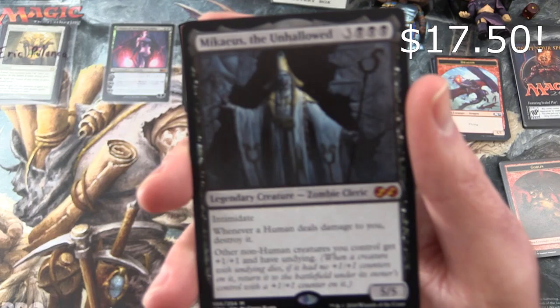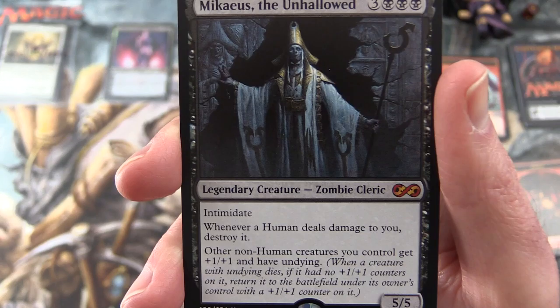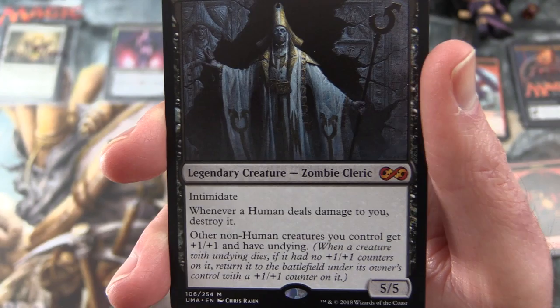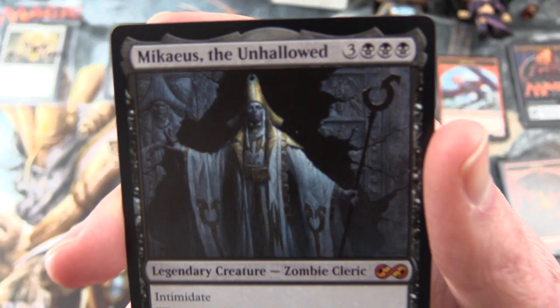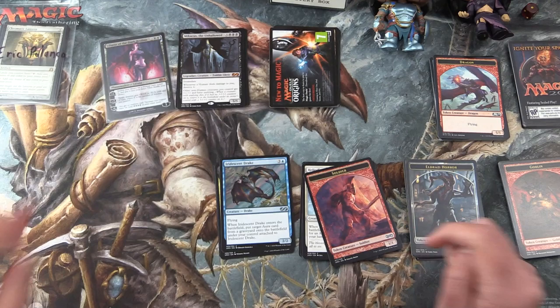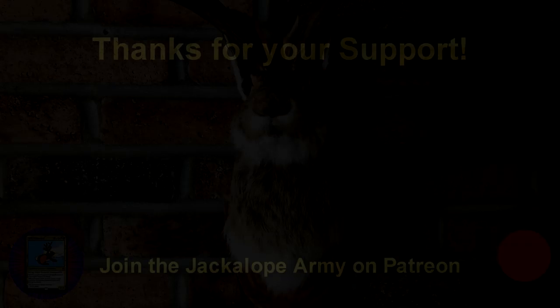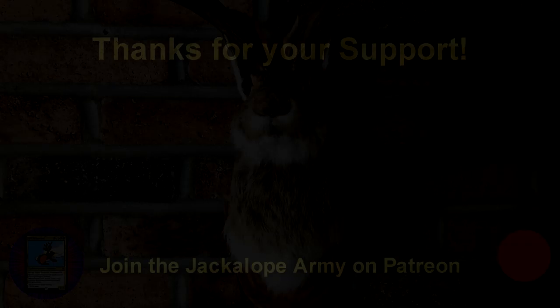And finally the rare — it is Macchaeus the Unhallowed, Mythic. Not bad. Legendary Creature Zombie Cleric, 5/5 for six mana, with Intimidate. Whenever a human deals damage, you destroy it. Other non-human creatures you control get plus 1/plus 1 and have Undying — so when a creature with Undying dies, if it had no plus 1/plus 1 counters on it, return it to the battlefield under its owner's control with a plus 1/plus 1 counter on it. Always good to get a Mythic — and his foil here was a Mythic as well, so that's pretty good. I hope you enjoyed this video. If you did, give it a thumbs up, hit the subscribe button for more Magic the Gathering unboxings, and be sure to tap the notification bell to be notified as soon as new videos are released. Thanks for watching, and have a great day — see you next time.